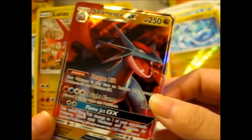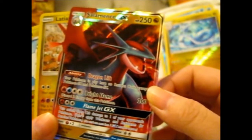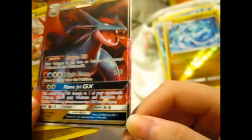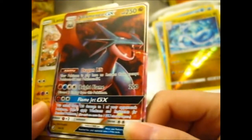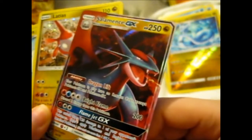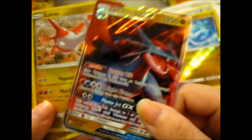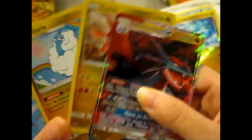Salamence GX. Drive and Lift. Bright Flame and Flame Jet GX. Interesting. My brother has this on Pokémon Go and named it something really stupid — but that's expected really.